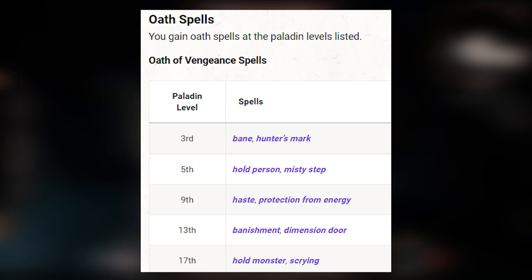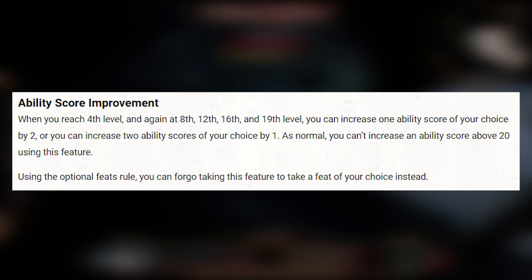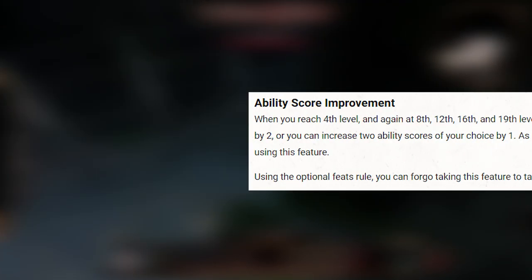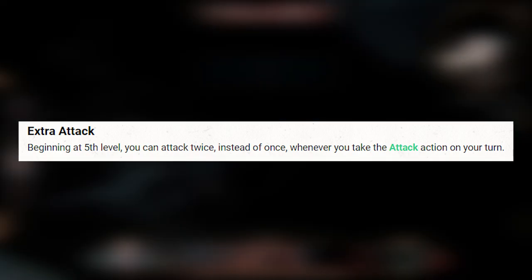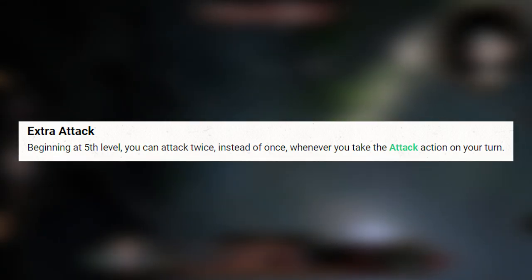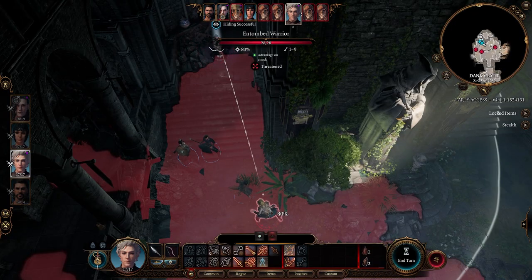At level 4 Paladins gain the ability score improvement or can pick a feat, just like all the other classes. And at level 5 they can attack twice a turn, just like Fighters and Rangers. But since level 5 isn't even in early access yet, let's stop there for now. That was basically it for the Paladins at early levels.